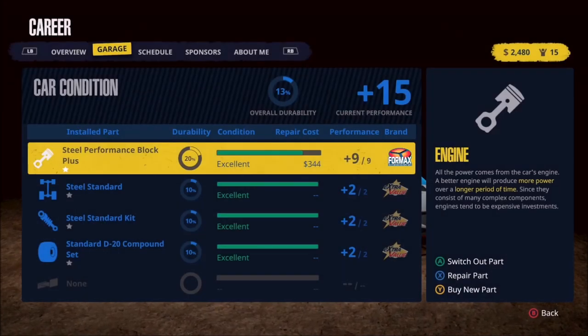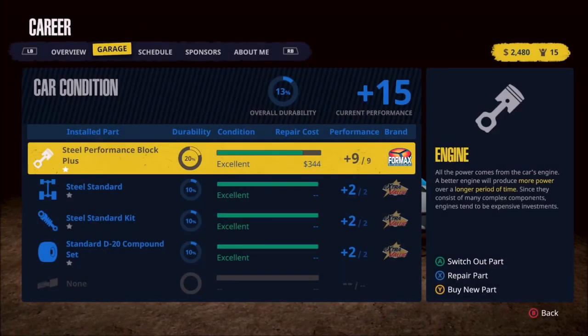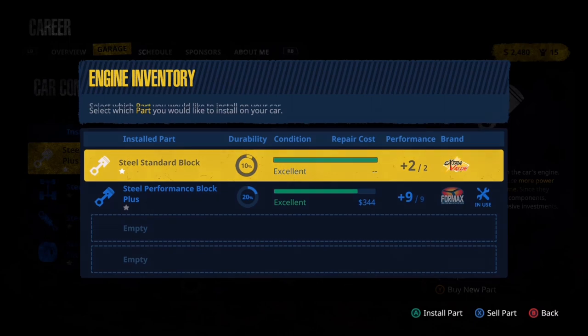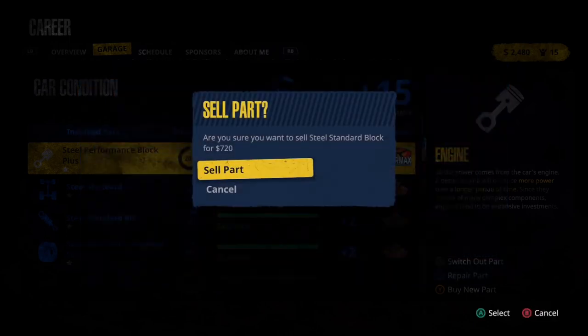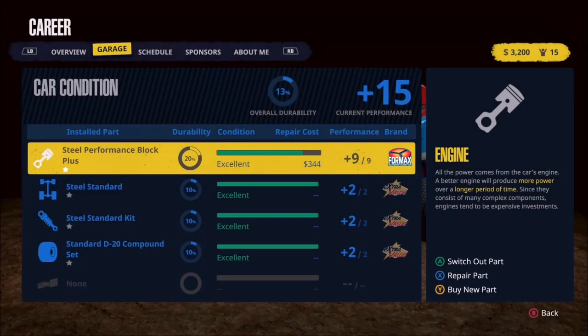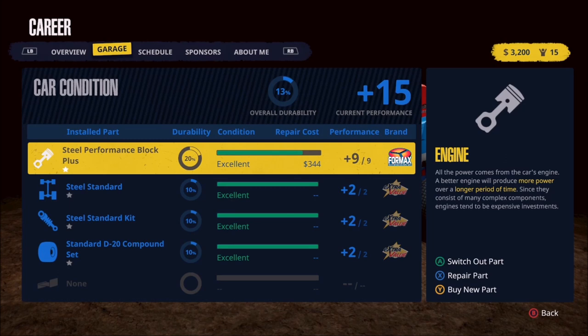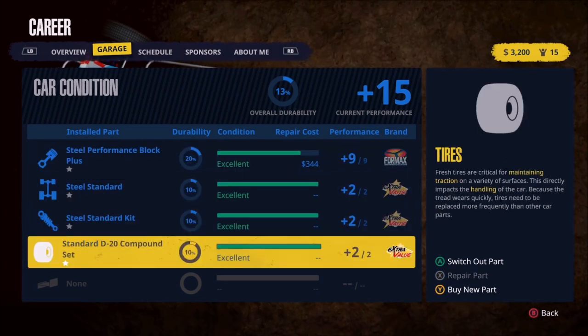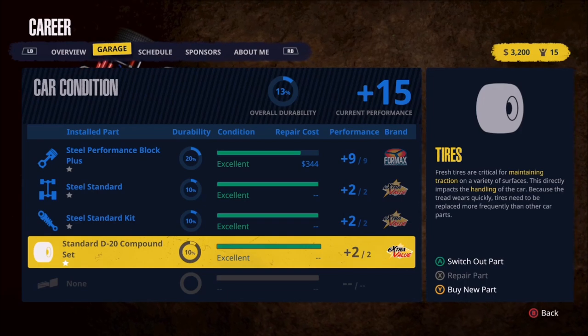We're going to come back and swap out this part. We can sell the standard steel block for $720. It might be a good idea to keep multiple engines around, but we're going all in. Now with $3,200 left to spend, I'm kind of thinking I want to go tires because it's the cheapest and we can probably get the best bang for our buck.